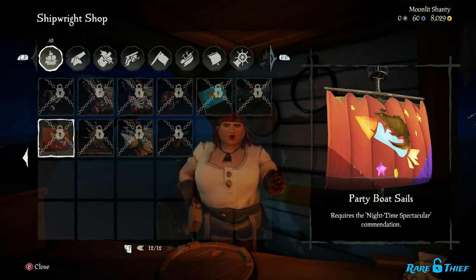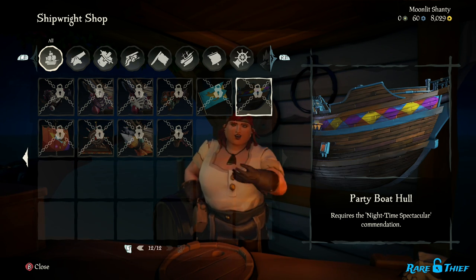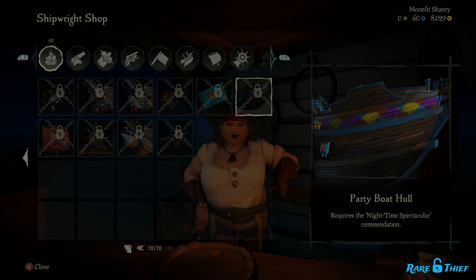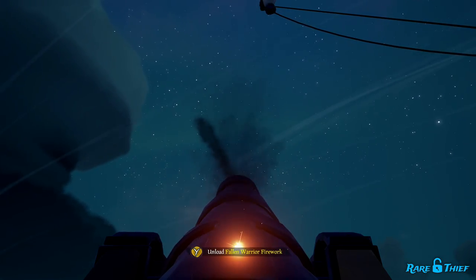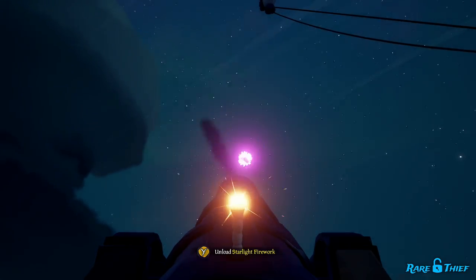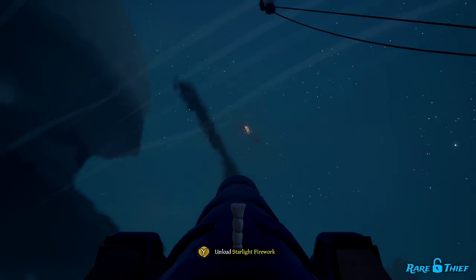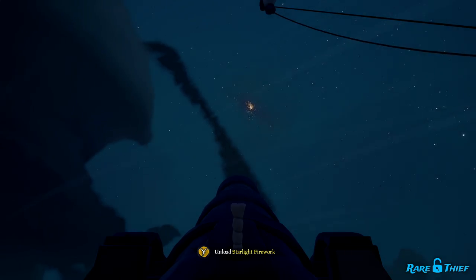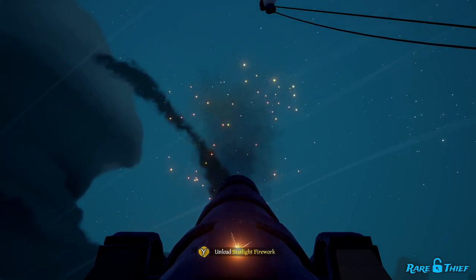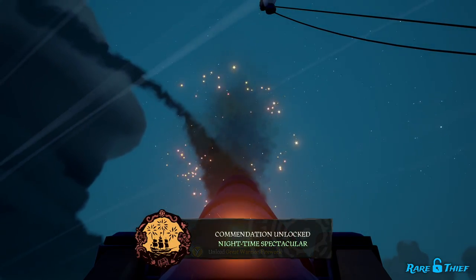On to the Party Boat Sails and the Party Boat Hull. Both of these cosmetics are locked by the same commendation: Night Time Spectacular. To complete Night Time Spectacular, you'll need to set off a display of five or more fireworks at night. This means you'll need to shoot at least five fireworks off at around the same time while it's dark out. It is possible to do this solo — grab five fireworks and shoot them off back to back in quick succession while it's night. If you're fast enough, you will complete the commendation. If there's more than one of you on the ship, just make sure to shoot off a total of five between the crew around the same time.